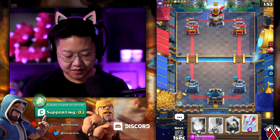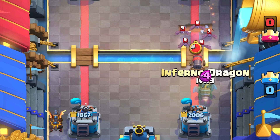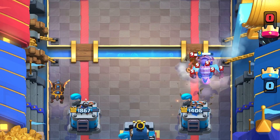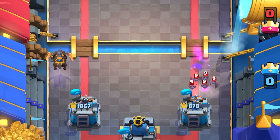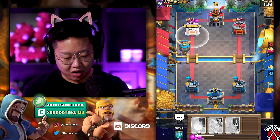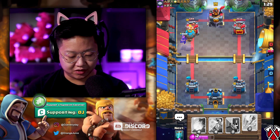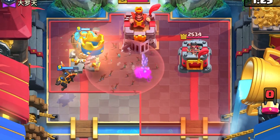All right, same rotation. Let's see if he does rascals — no, he does cannon cart. Oh gosh. The cannon cart is a lot of damage. He doesn't have bats for my balloon though. He's got goblin gang, he's got dark goblin — I have arrows. He knows I have arrows. He's also got rascals. Nah, we arrowed the king tower prematurely.